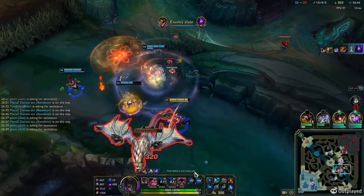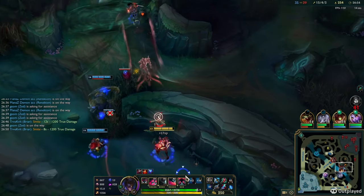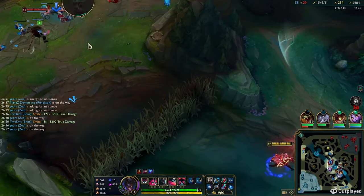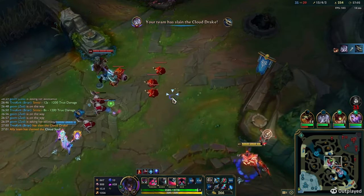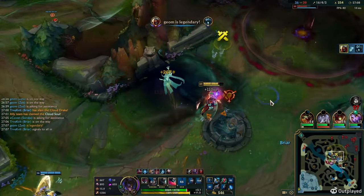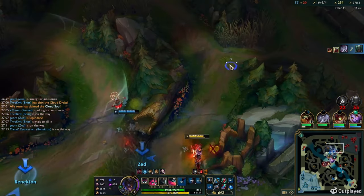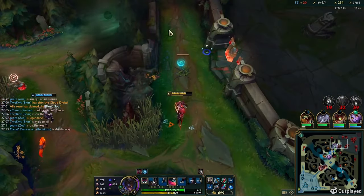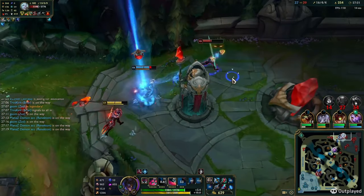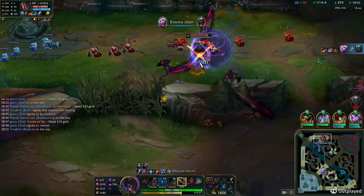As we're going for dragon, Malzahar randomly walks forward, flashes, and dies — a bit silly. We get the dragon. Instead of hitting dragon, you should stand a bit away from it and try to catch opponents out, especially when you're fed. I go in WW ult onto Caitlin and use my spells, knowing I have Ziggs ult behind me. We then chase Viego for a good while — I use my Ws to cut him off and Briar actually finishes him.